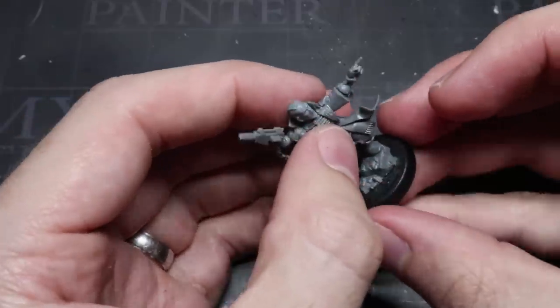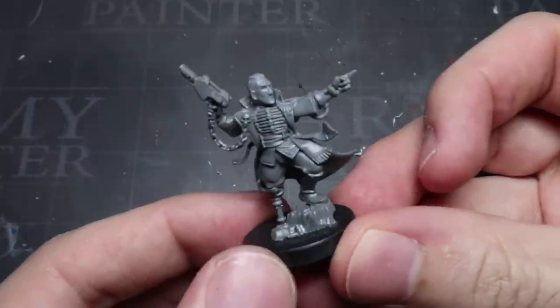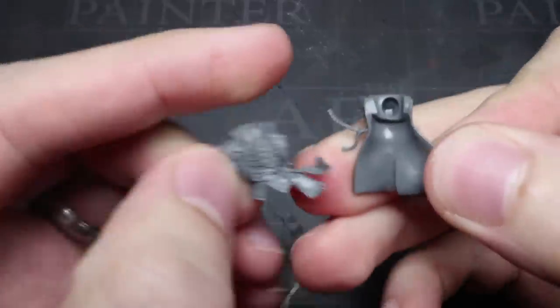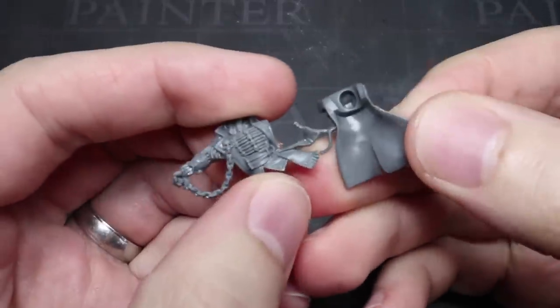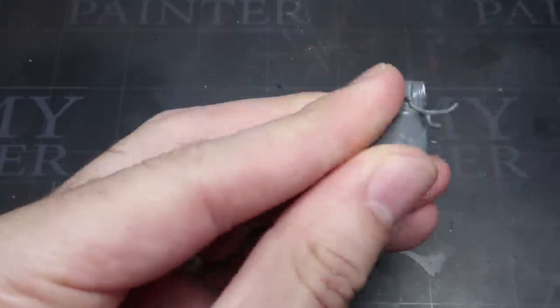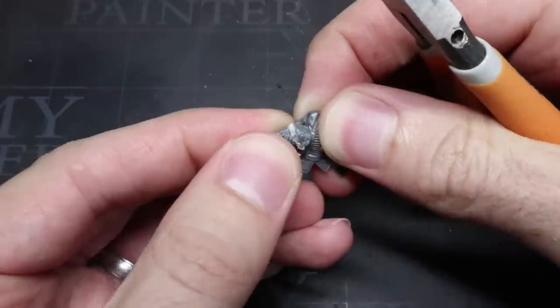And with that, our Loyalist Admiral is completed. But before we begin the painting, let's build our Traitor Admiral first. Much like our Loyalist Admiral, for our Chaos Admiral we want to make the same cuts to the torso — removing the right arm and the epaulets with some clippers, then removing the power cable leading from the back. In addition to this, I have also removed the chain leading from the lapel but have kept the skull icon in place.